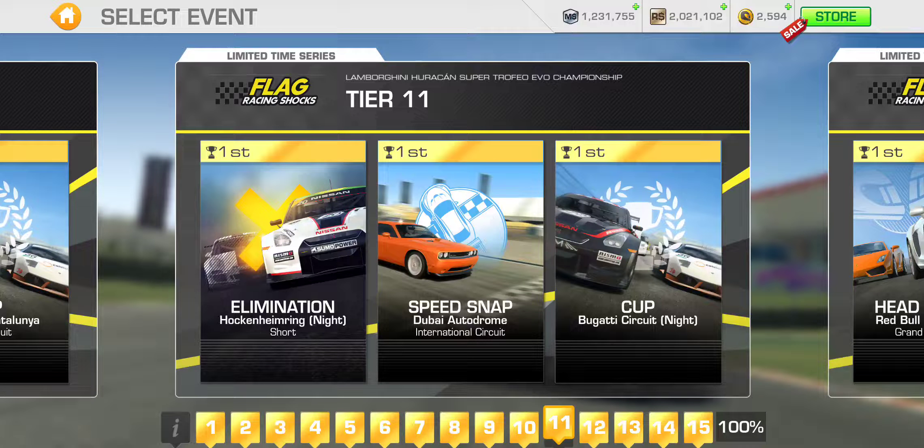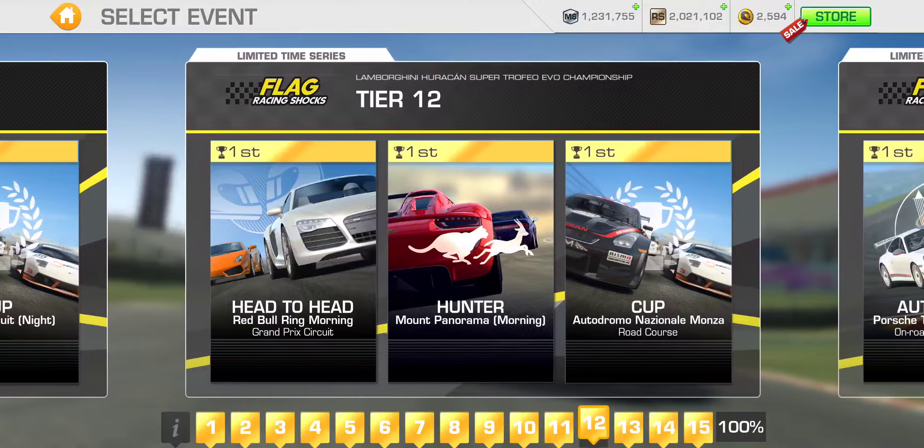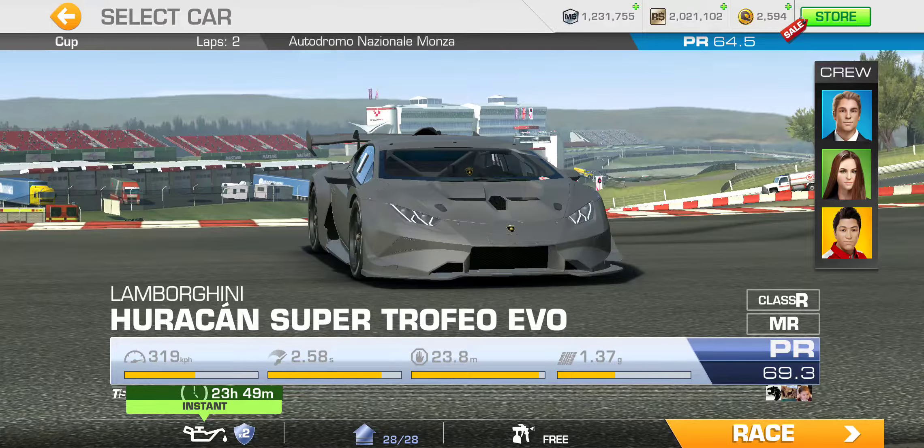Tier eleven: Elimination at Hockenheim Short, a night race — we're doing a lot of Hockenheim night races these days — Speed Snap at Dubai International, also a night race, and the Cup at Bugatti Circuit — three laps with a PR 63.6 required. Tier twelve is your 75% completion tier: Head to Head at Red Bull Ring Grand Prix, a single lapper, Hunter at Mount Panorama — a full lap around the Bathurst Circuit — and the tier twelve Cup at Monza Road Course — two laps with a PR 64.5 required.